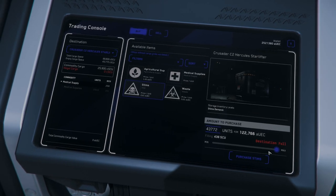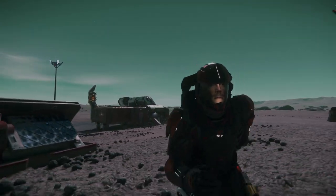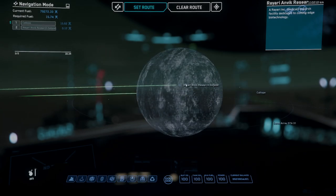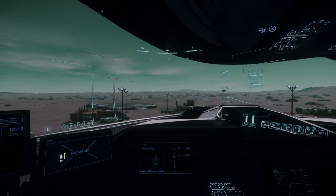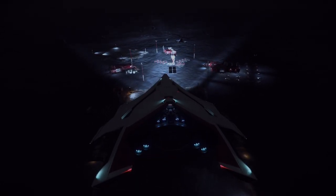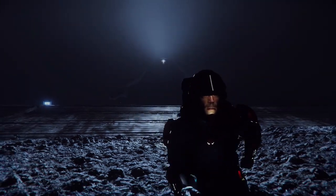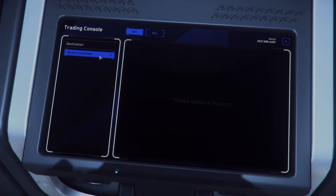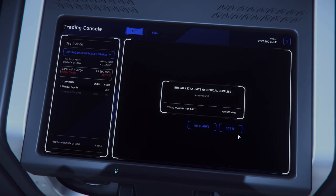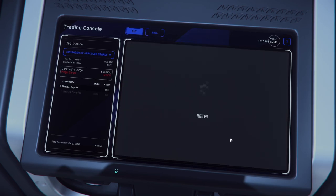I could fill up with stims all the way, but I'd rather get meds - although running meds is super risky because of how expensive they are. Let's head over to Calliope where we can hit up the Reonari-Anvik Research Outpost, so I can totally freak out if I end up filling up this whole entire C2. I was hoping for some glorious space scenery, but instead it's completely pitch black out. I'm going to be freaking out for about the next 20 minutes or so.